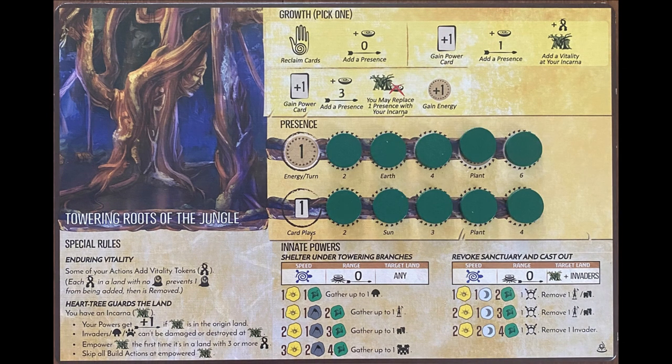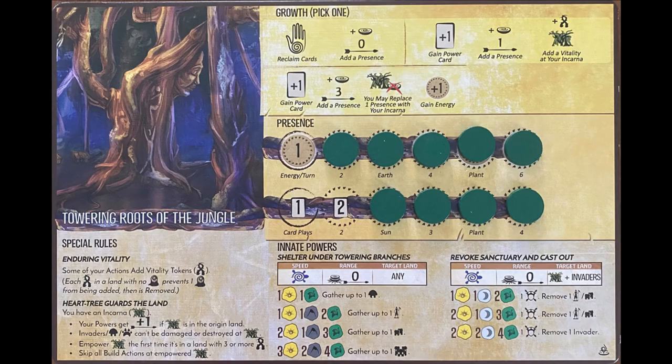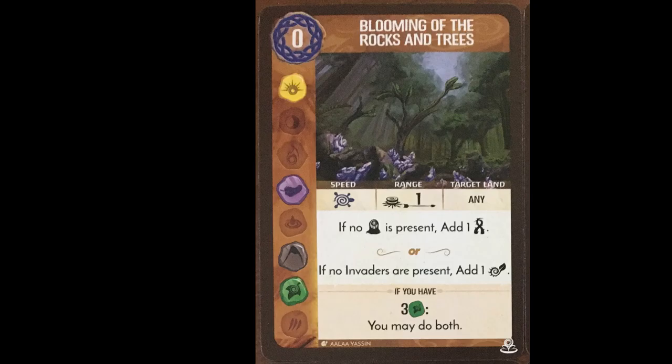Turn 1: use Growth Option 2 to gain a power, add a Vitality, and add a Presence from the bottom track. Play Blooming of the Rocks and Trees and whichever minor power you gained. The minor power needs to be 0 or 1 cost.